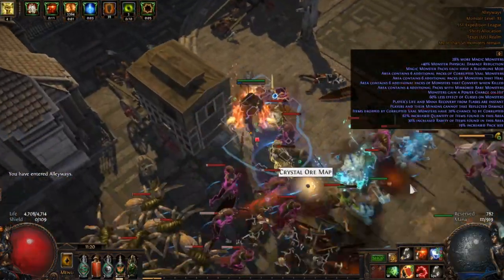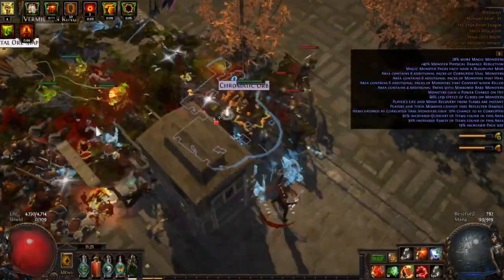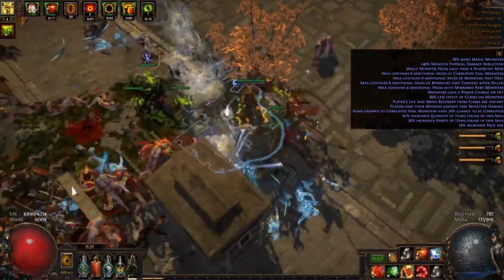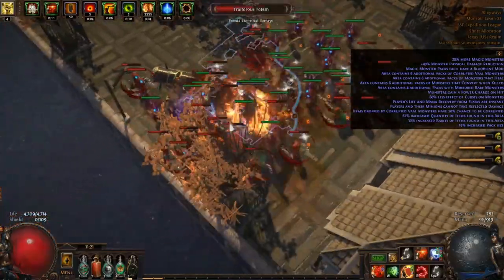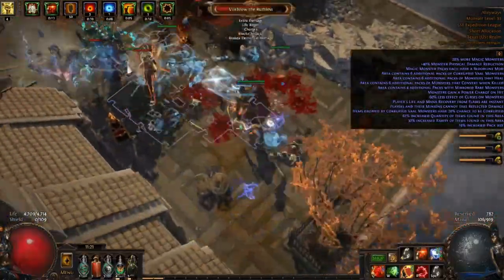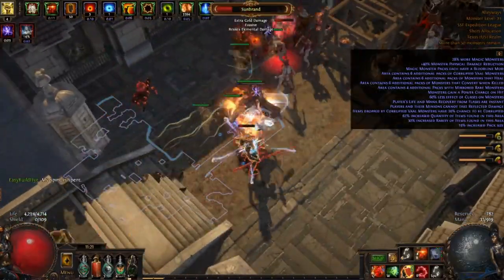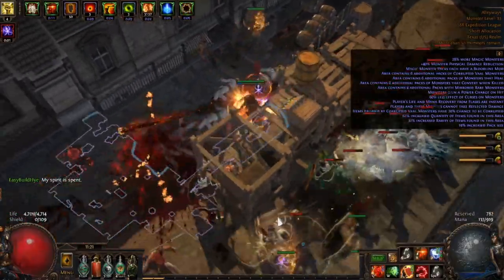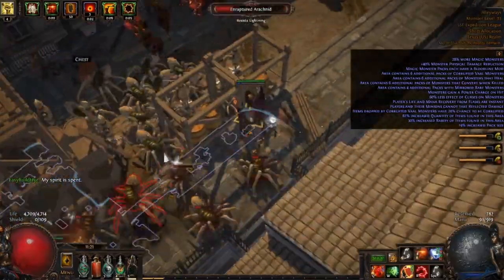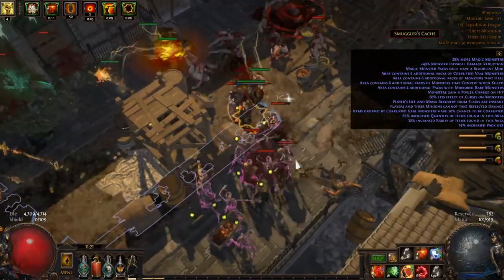As soon as I get three frenzy charges I pop Rotgut, and now I have Onslaught. I'm going to continue to have Onslaught for presumably the rest of the map without having to press any more buttons. As you can see, Rotgut just keeps going — I keep having Onslaught. I'm usually able to generate the frenzy charges by the time the Onslaught falls off. As long as you continue killing monsters you'll have it up all the time, and many builds will benefit more greatly than a Spectral Shield Throw character from having permanent Onslaught.